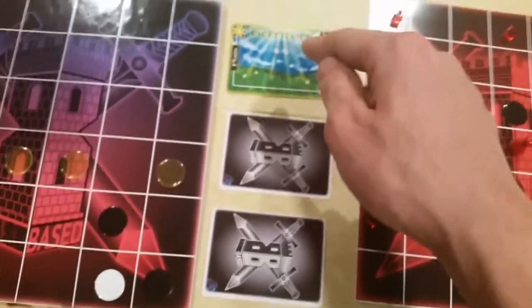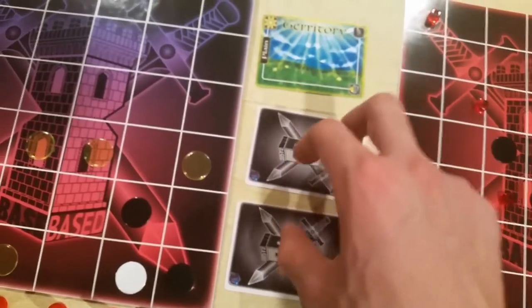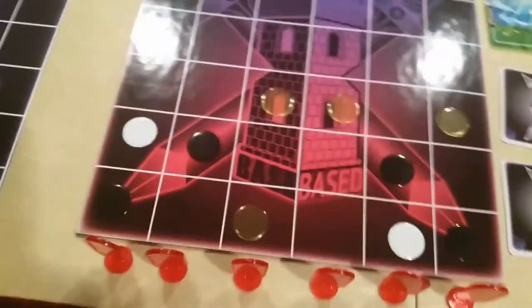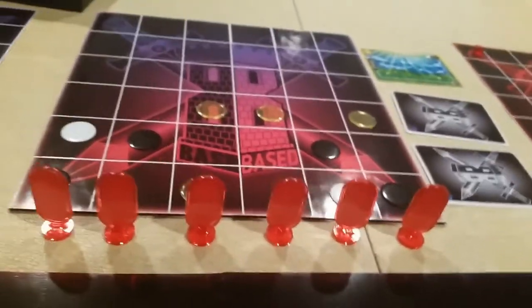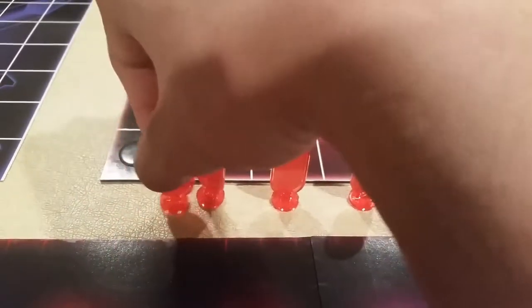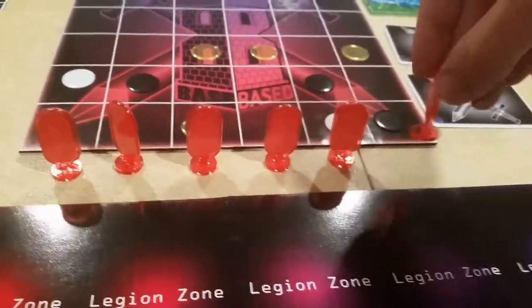Below this territory card are your other two territory cards, which are placed face down until you unlock them. Then you have your six legion pieces, or pawns — remember with one as the first and six as the last.